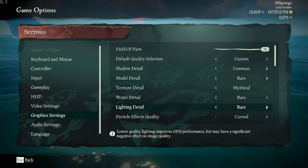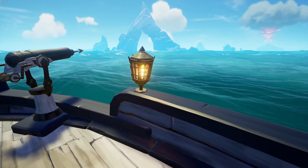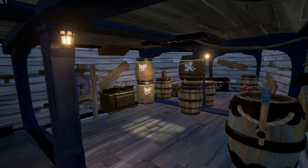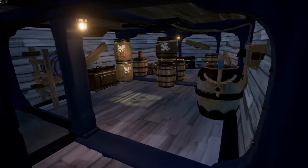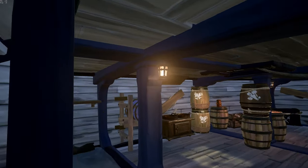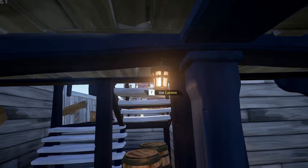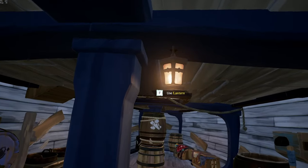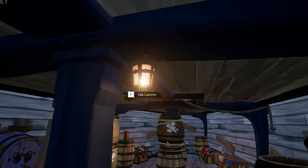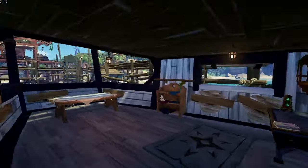Lighting Detail is a funny one. I used to run this at Rare all the time. It kind of makes things glow — you can see these lanterns have a glow to them that extends outside the lantern. It also makes below deck a little bit darker, so it's a little harder to see, and it's worse at night. With this down to Cursed, you can see it's like a flat colour — still just as bright, just not glowy. It's just a linear, flat brightness effect. I find that my game runs better with Lighting Detail on Cursed, and I can see way better with it on Cursed.